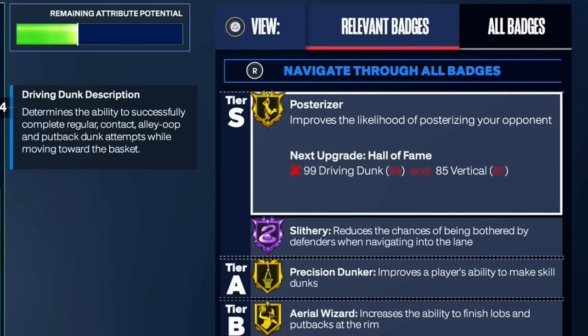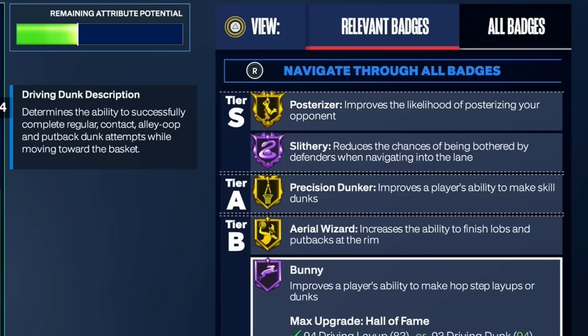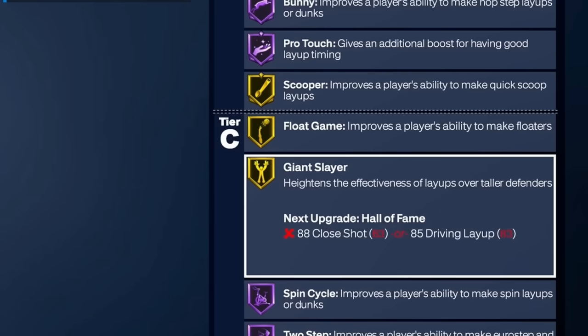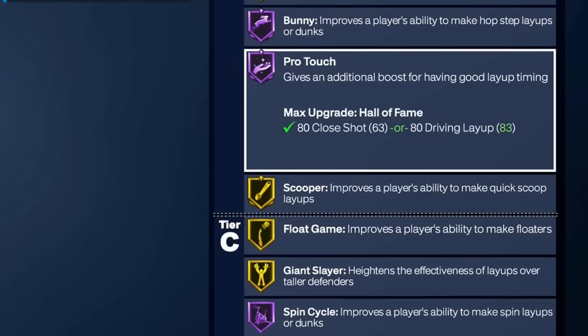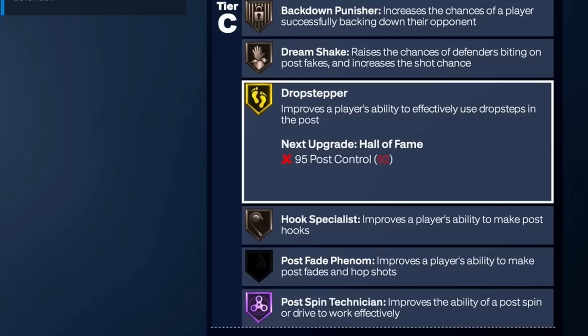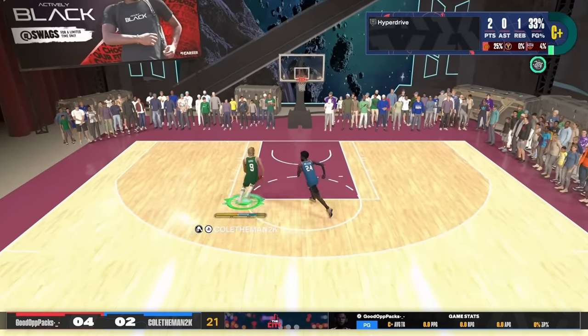Look at the finishing badges we get on this build. We get gold posterizer on a 6'9 — that is insane. We also get hall of fame slithery finisher, gold precision dunker, gold aerial wizard, hall of fame bunny — which is very overpowered and underrated. We get spin cycle, two step, hall of fame whistle on silver, giant slayer on gold, float game on gold, scooper on gold, pro touch on hall of fame, acrobat on silver, fearless finisher on silver, gold drop stepper, and hall of fame post spin technician on a 6'9 shooting guard build. The finishing on this build is actually insane.